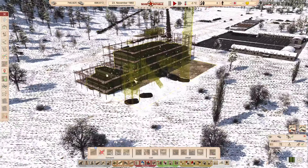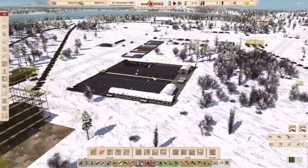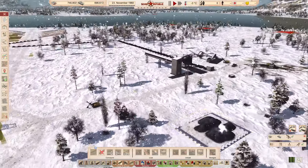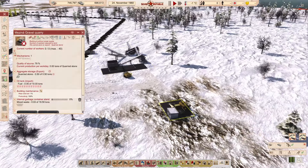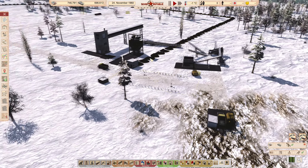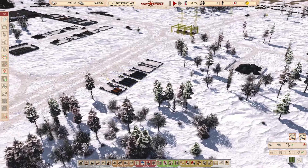Where did we leave off? We did leave off building the quarry, which we found out actually cannot work unless it has power. We found that out together - this just does not work if there's no power associated with it. A little bit frustrating, but that's all right.